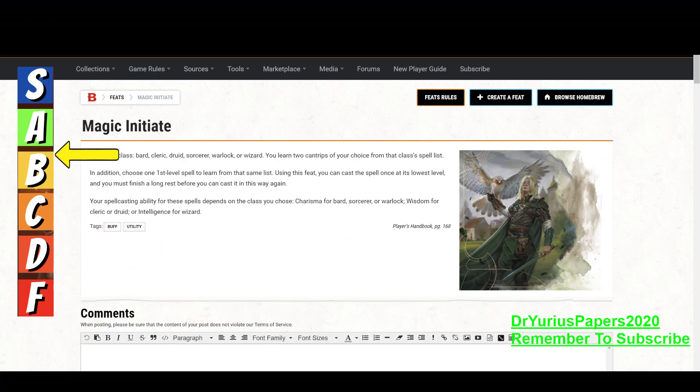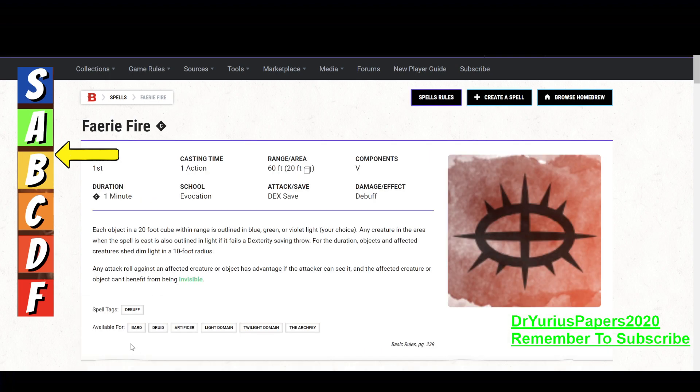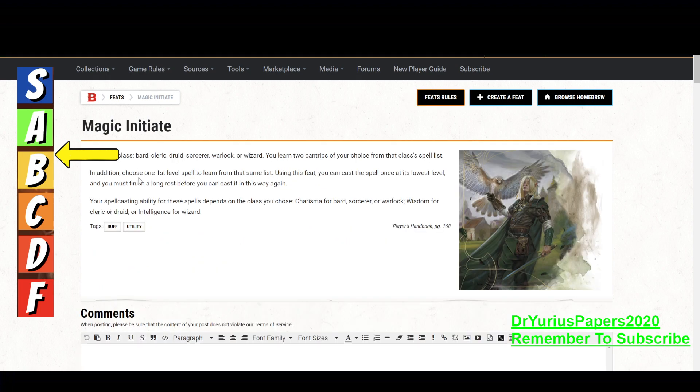How do you get this as a wizard, since it's not normally on the wizard spell list? You can take the Magical Initiate feat and choose Bard — it's usable by Bards and Druids. With Magical Initiate you get a first-level spell from those spell lists, so you could take Faerie Fire. It depends on the class you chose, because your spellcasting ability depends on that class. If you choose Bard or Cleric, that's Charisma or Wisdom, and that might not be the greatest thing for a wizard.